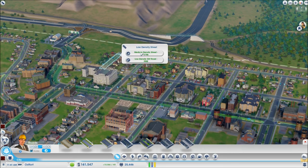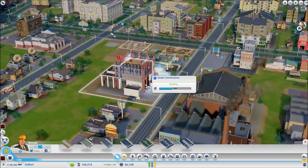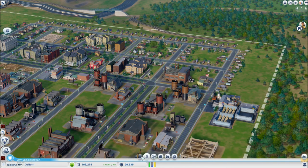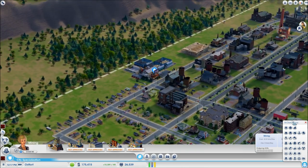I'll just upgrade some of these — give me a little room. That's a little bit like a bigger building. Not bad. Alright. The coal was located right here — right next to the trade depot, which is very convenient.